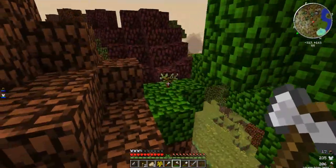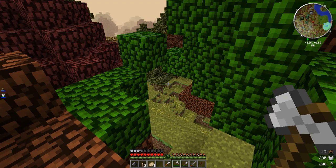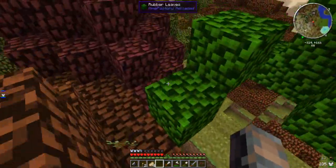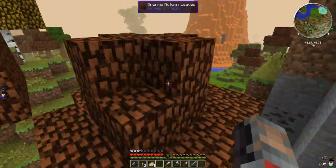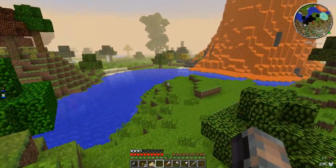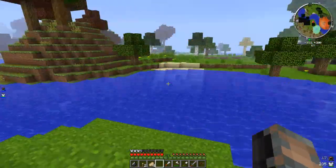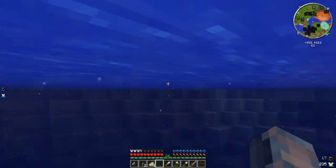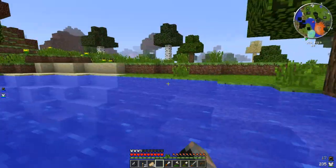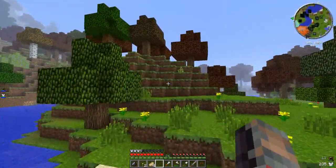Mine Factory Reloaded is installed, which means there are two types of people playing this modpack. There are people like me who use Mine Factory Reloaded rubber trees to make IC2 items, because it's so much easier — you just chop down the tree and every log gives you a piece of rubber. And then there are people who still use the traditional IC2 way where you get a tree tap and tap the IC2 rubber trees. But why do that when you can just use the Mine Factory Reloaded trees? They're ten times easier.